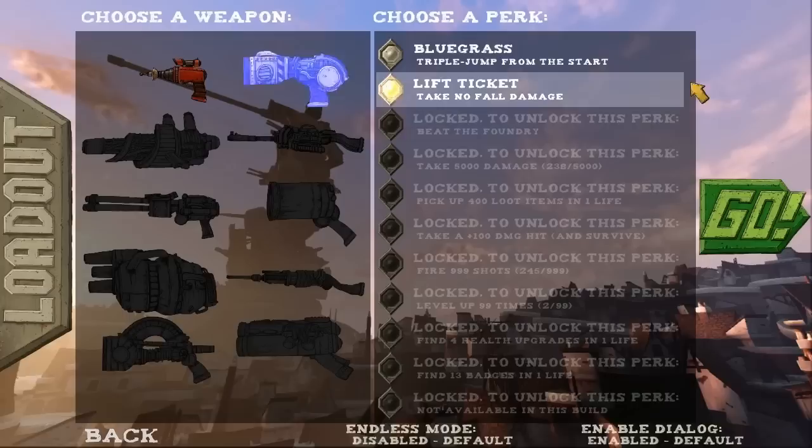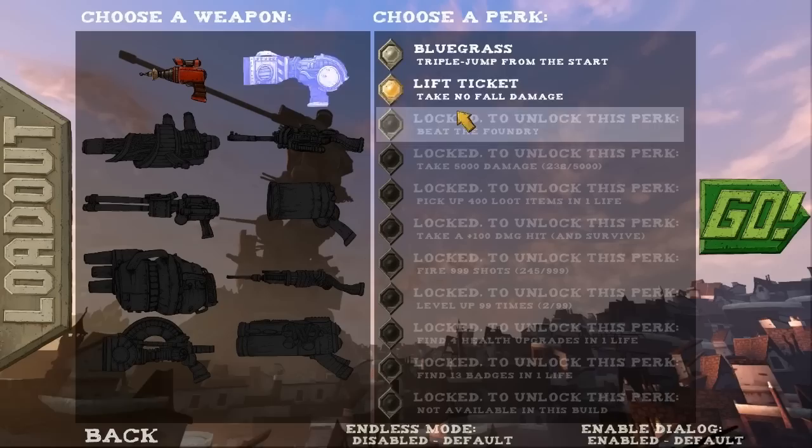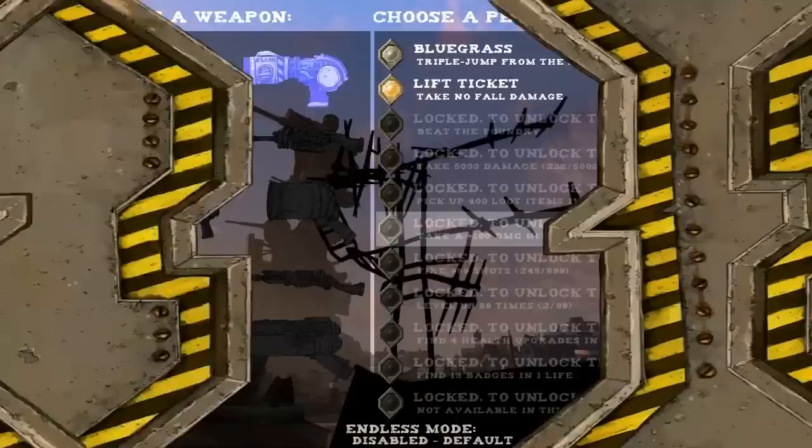Currently there are ten guns in the game. You only have access to two of them, and you also have access to two abilities, and you can unlock more perks as you go along. So I'm going to go with Take No Fall Damage and the Portable Pizza Thrower, which fires sawblades, not pizzas. Probably for the best — I don't think I do much damage with pizzas.